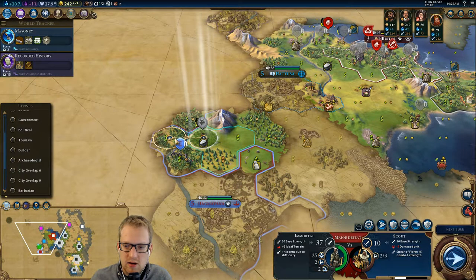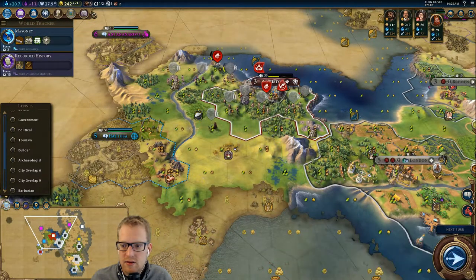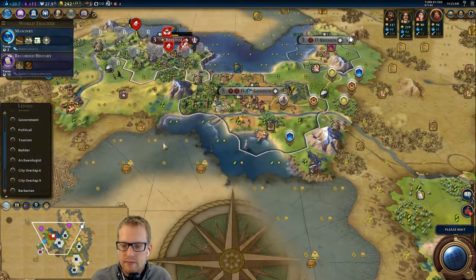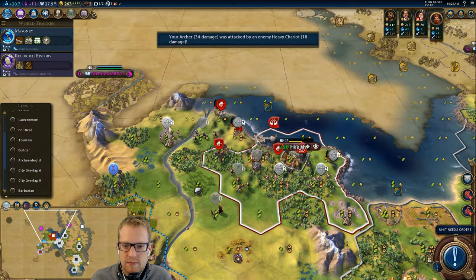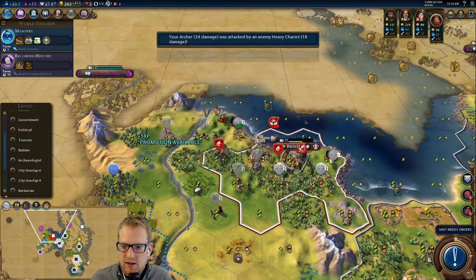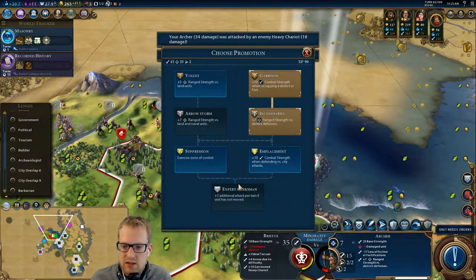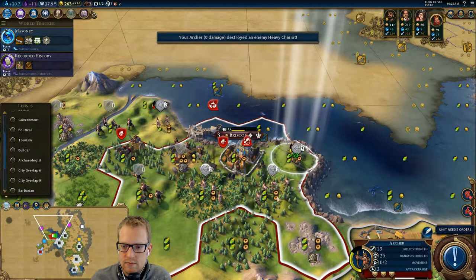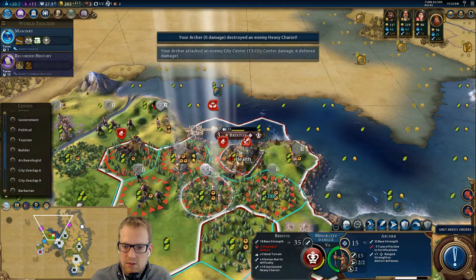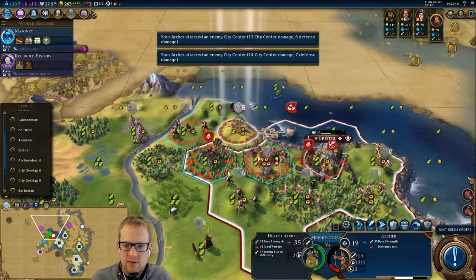I want to go here — I know it's a dead end. This scout is going to go up and around. Now we can finish that guy off, but another chariot — that's annoying. Oh, we get to heal. This is a very important heal. We'll do more damage. And there's another one? Damn it.